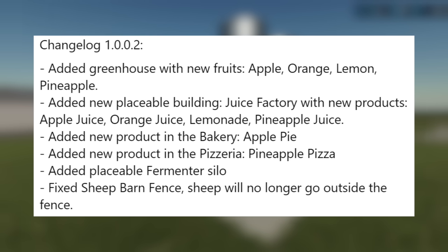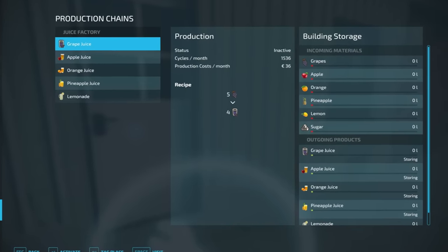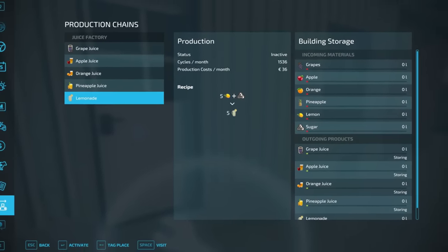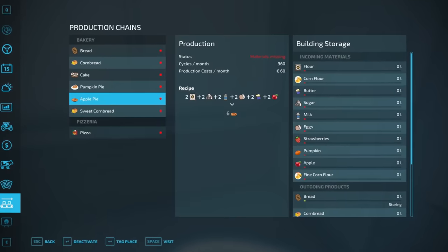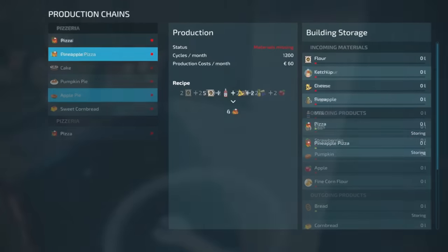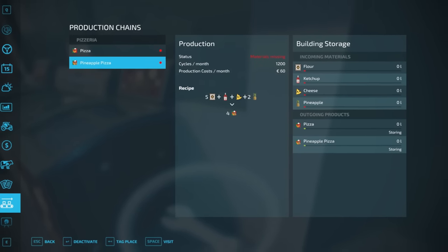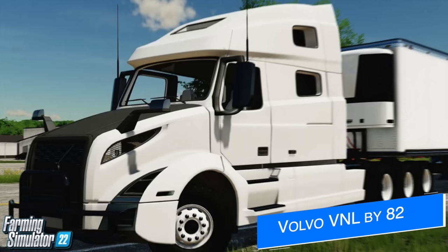They've also added a fermenter silo and fixed the sheep barn fence — the sheep will no longer go outside the fence. We also get to see the production chain for those new juices, including grape juice and lemonade, plus a quick look at apple pie and pineapple pizza. Check out Silibuki on Facebook to get a closer look at these production chains so you know exactly how they work before the update is released.